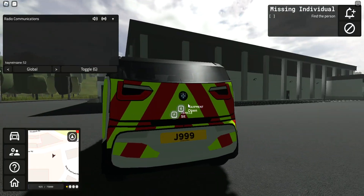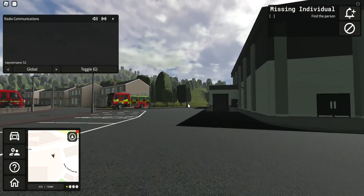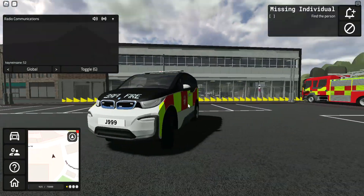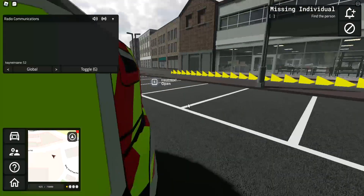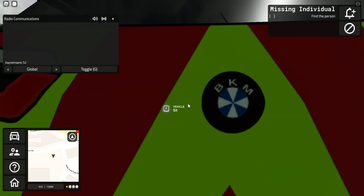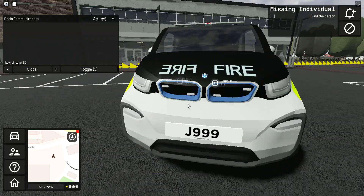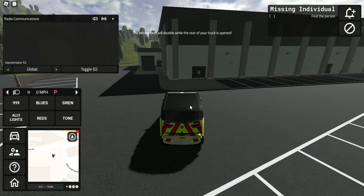Nothing special really — that's the back of it. It's got a nice livery on it, the Kensbury logo, and it's got the chevrons at the back. It's called BKM, and that's so cool. You've also got a nice grill on it.